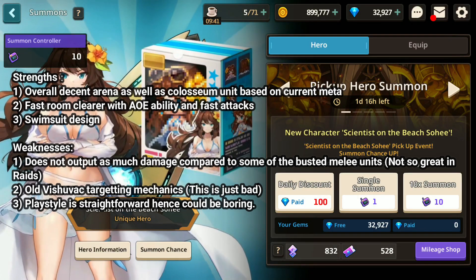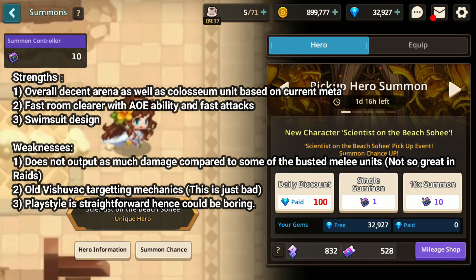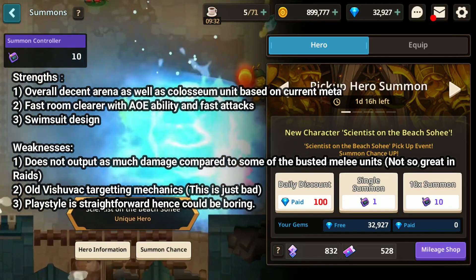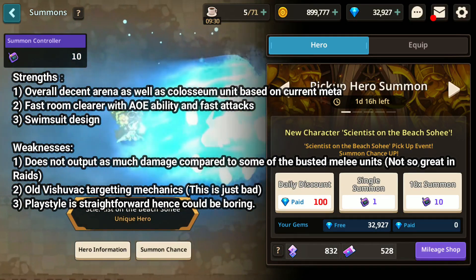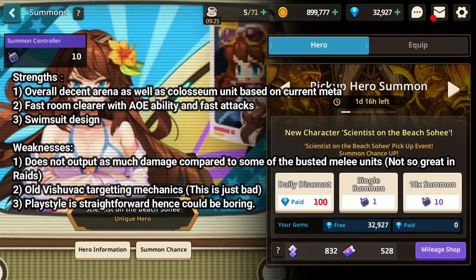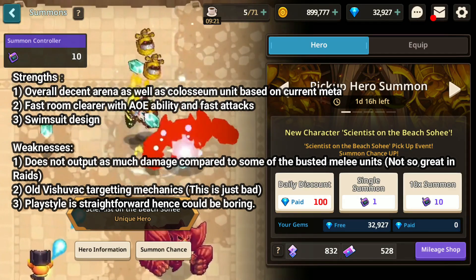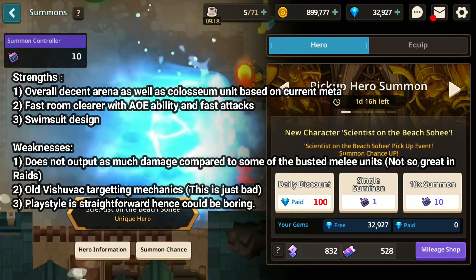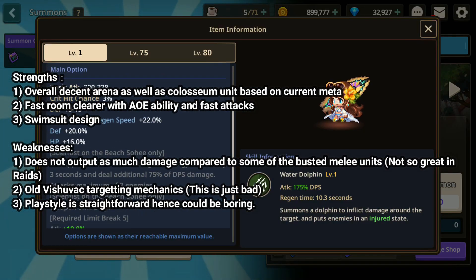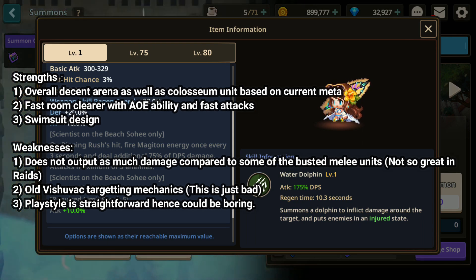She shines in PVP content, namely Colosseum and Arena. In Colosseum she's there to target Mark 99, Gabriel, as well as Future Princess. Since the three of them are very solid units within Colosseum, she's a good pick to counter them because you just chase after them. For Arena, she does a good job right now as an awesome counter to light units. You can treat her like a basic Beth but slightly more defensive — a very straightforward unit.